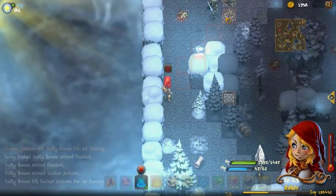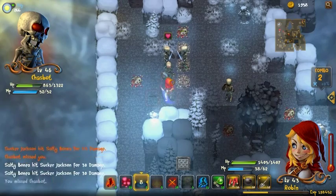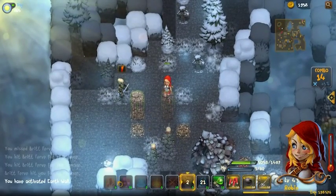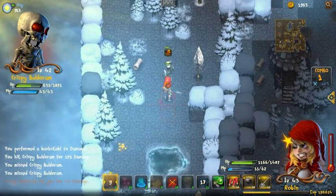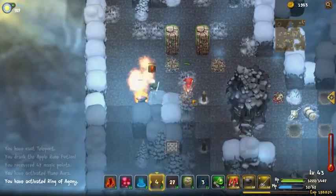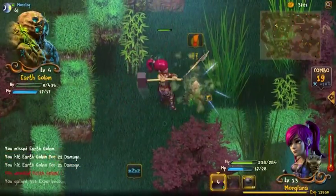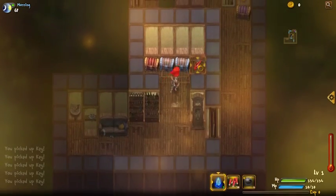I can teleport behind some foes and stab them in the back, which is really useful. There's also invisibility magic to sneak around. I can create stone walls and ice walls to guard myself from being surrounded. I can use magic to stop foes, which is super useful because they like to surround me. I can also teleport to get out of tight situations. There is trap magic that will deal damage when a monster steps on it. You can find magic in red treasure chests or by killing bosses in survival or labyrinth mode — they will always drop magic. You can also find magic by carefully exploring areas in story mode.